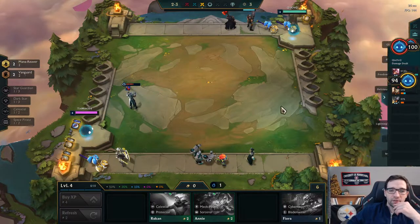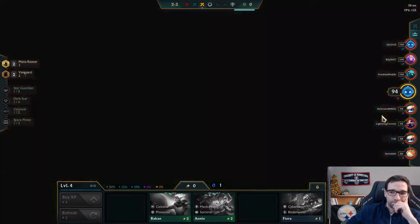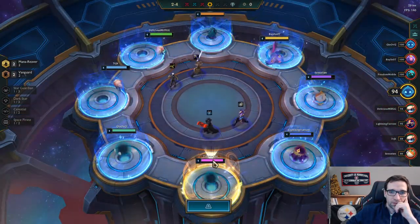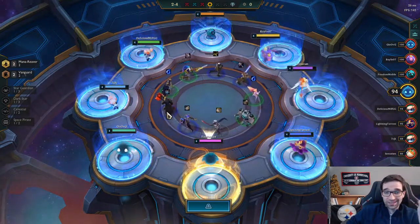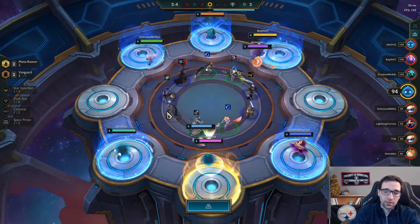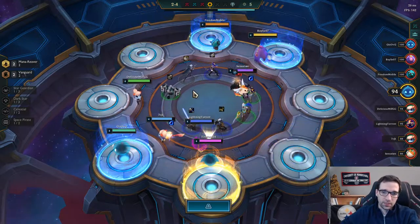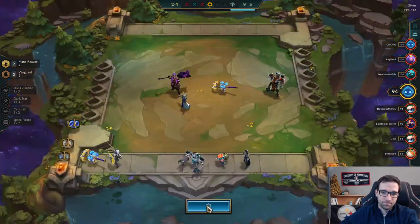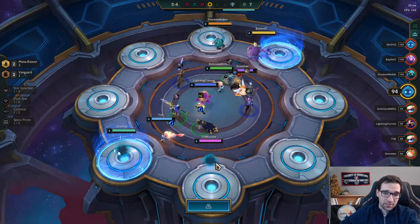That does give us a pretty early pick on this next Carousel though — earlier than the undefeated players. Hoping for Jace — Jace would be nice, and he's got a Chainmail so I can make a Bramble Vest on him rather than make it on the Mordekaiser. Unfortunately, Jace does get picked, so now I guess I'm maybe looking at the Cloak.